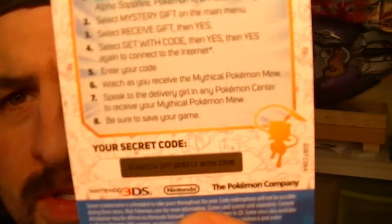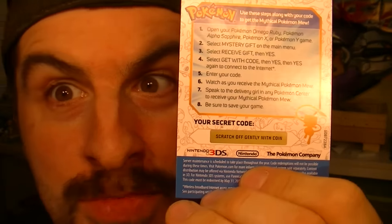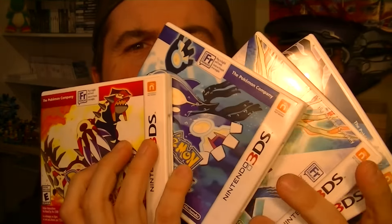The only thing you have to do — the instructions are on the back — you scratch the code down there and you get your Mew at level 100. Now I have all four games. People were surprised when I posted that card; they asked 'you play Pokemon?'